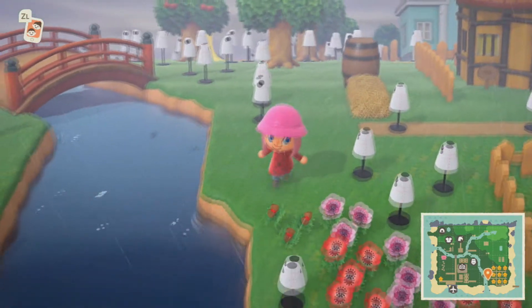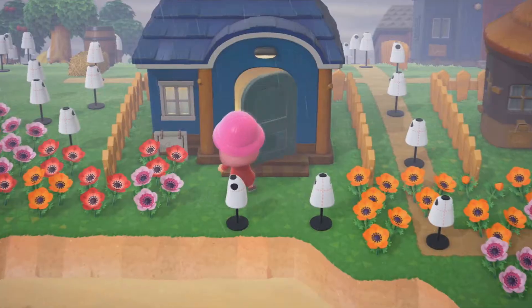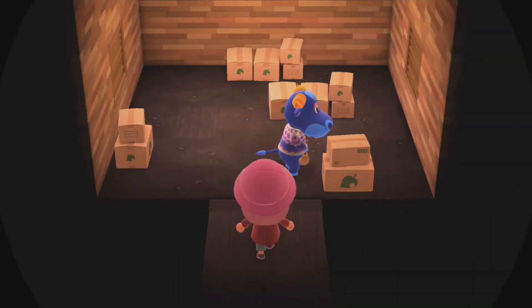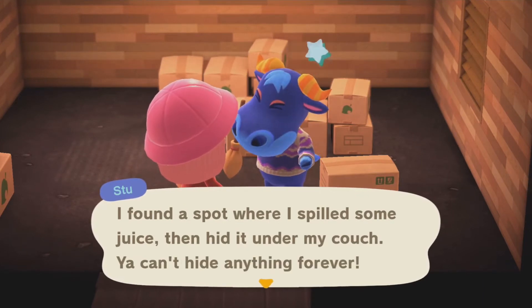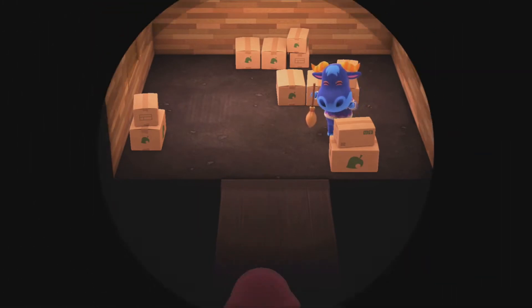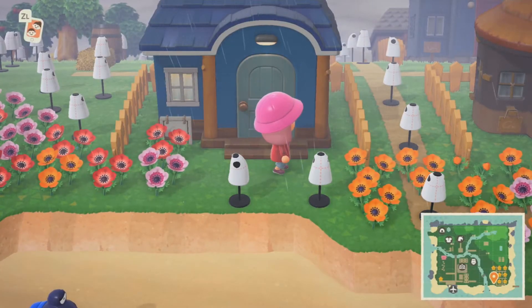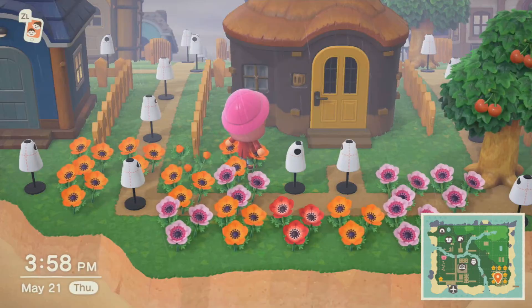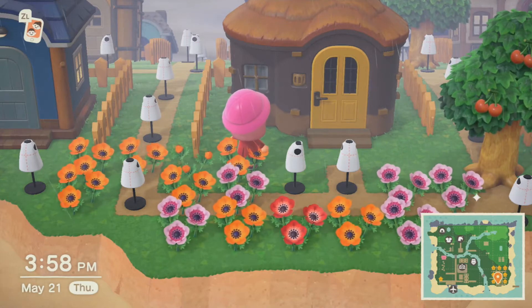I'm sure you all got this from the mini-map, but let me explain anyway. We have Stu — let's check up on him before he moves away. I'm gonna miss him. But I do want to cycle through a few villagers in this game. I didn't really cycle through a lot of villagers in New Leaf, so I want to experience things here.